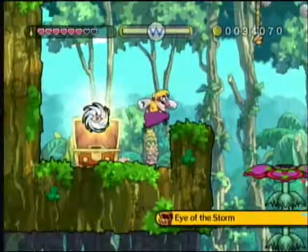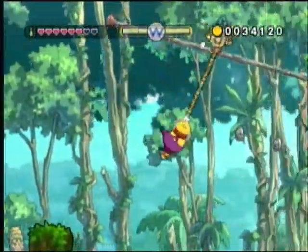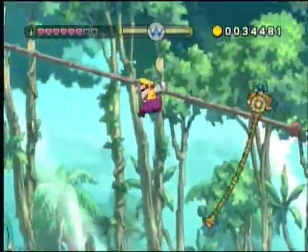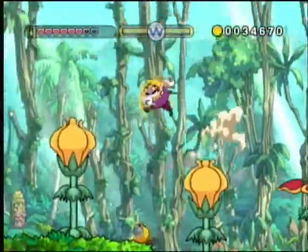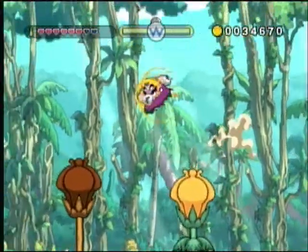By the way, here's a treasure chest — Eye of the Storm. I want to get those coins — I missed a coin! I missed it again. Whenever I say things like that — if I say 'missed' and then 'doh' afterwards, that counts too. I'm still counting it. I have to get that coin. There we go.